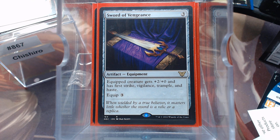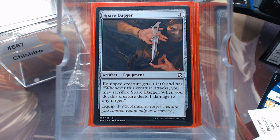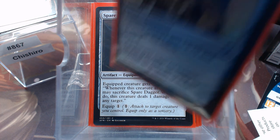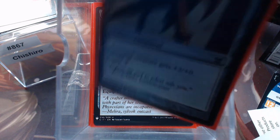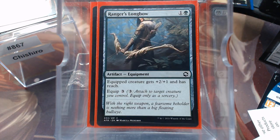A Chroma Sword — because why not. Sword of Vengeance. Fire Shrieker — love that double strike. Spare Dagger — one and one. Loxodon Warhammer. Bone Splitter. The Ranger's Longbow — gives it reach, another very useful ability. We don't have a whole lot of flyers.